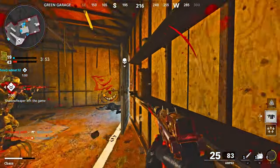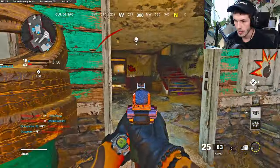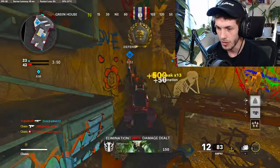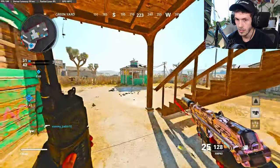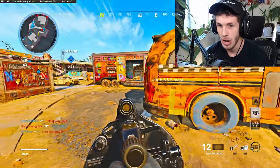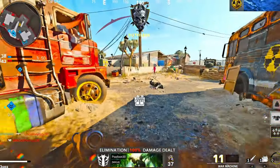We got the War Machine and we're about to get the HATR, so we should be able to get this nuke. I think we got to rotate — these enemies know exactly where we're at. These noobs play so weird and slow. It's calling in the HATR, it's calling in the War Machine. If we get this nuke first try, that's going to be so funny — that's going to show how easy it is to drop a nuke in a reverse boosted lobby.